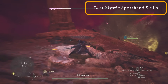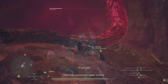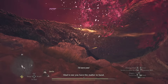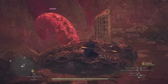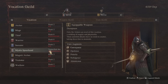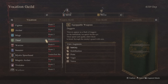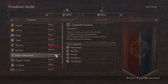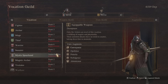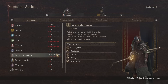So firstly you want to have the Mystic Spearhand selected and unlocked. If you want to find out how to unlock it, there is a video here on the channel. I have this vocation at max level — this is a very fun one and I've used it quite a lot. The other vocations I'm going to be using augments from are things like the Warrior and the Fighter, as well as a bit of Thief stuff. It's worth noting that if you've got different augments you want to mix in and out, I'll give you my optimum setup but it depends on what you've levelled up and what you prefer.